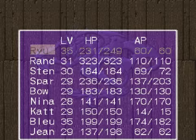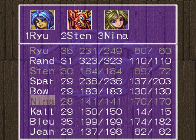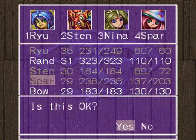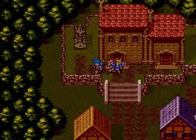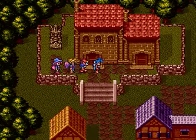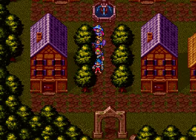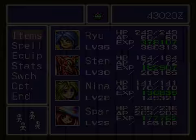Okay, let's change the party. I think I'll have Sten in front, then Nina, and finally Spar. I'm not going to use Blue yet — she's on reserve until much later. Believe me, at some point I will be using her. Be patient. Actually, before I head to Windia, there is one more thing I can do. It's not important I do it now, but let me get it out of the way.